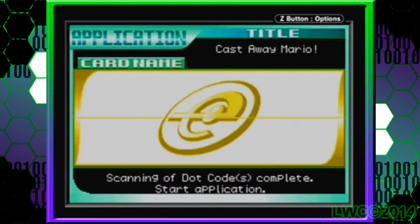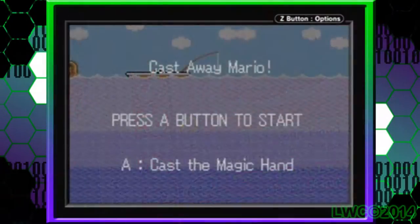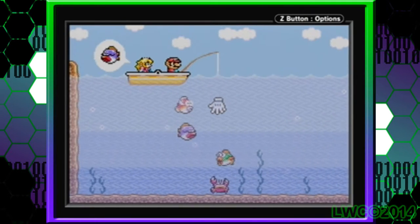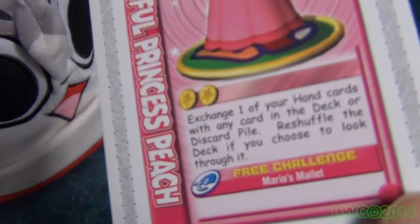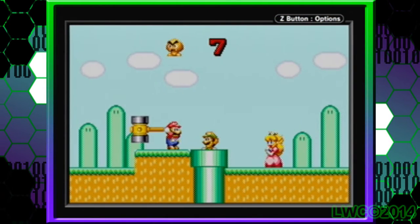If you lose the free challenge, you just discard the card and nothing happens. The first free challenge minigame is Cast Away Mario, where Mario must catch the right fish that Princess Peach wants. Cast Away Mario is pretty simple, short-lived, and not that challenging at all. It's not bad, just not that good.